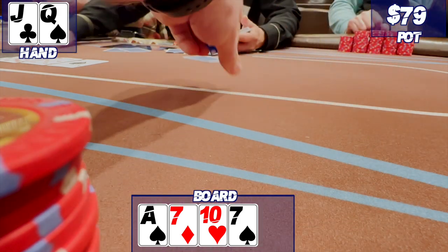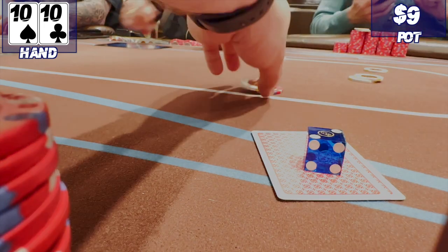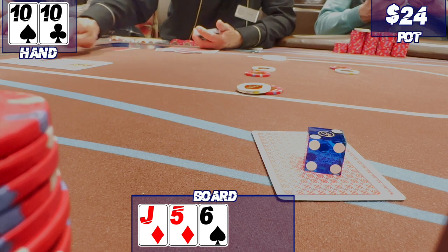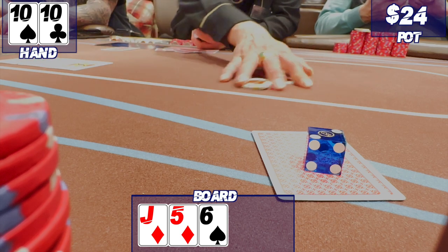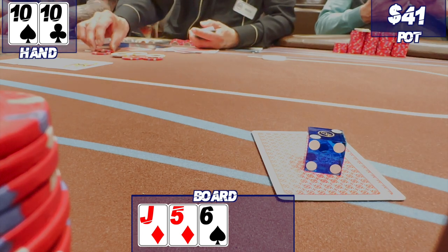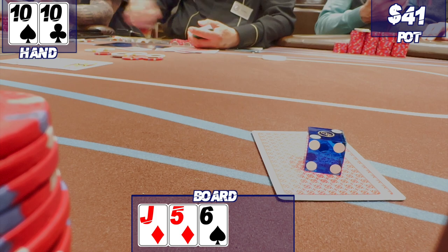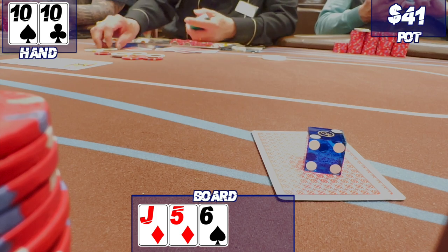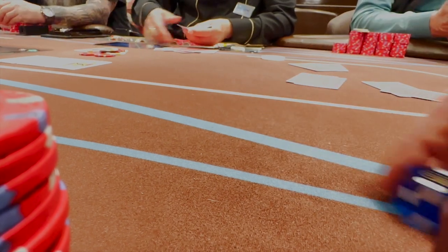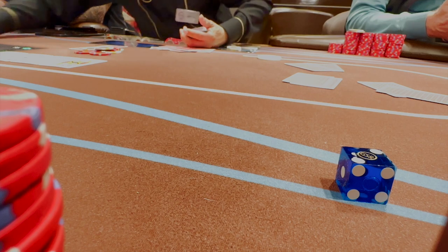Pocket tens under the gun. I open to $6. Player calls and the blinds come along as well. Flop is Jack-5-6 with two diamonds. The blinds check. I check. Player bets $17. Lots of table talk starts about how they are going to raise and double — stuff like this. I know it's tight, and maybe you'll think I'm crazy with only one overcard. I don't like the vibe at the moment. I just fold. I wasn't feeling it. The pot did end up ballooning quite a bit, so I think I made the correct fold. I never did see the winning cards, though.